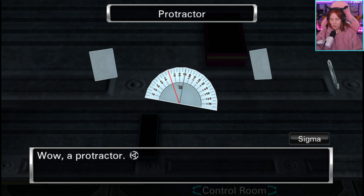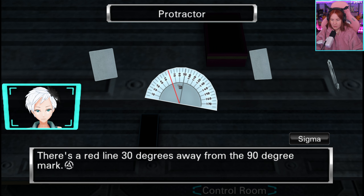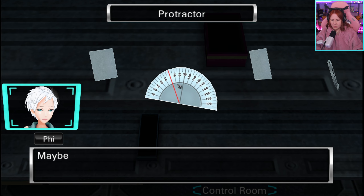A protractor! I haven't seen one of these in a while. You use them to figure out angles. There's a red line 30 degrees away from the 90-degree mark. Maybe it's telling you to set some angle to 30 degrees.